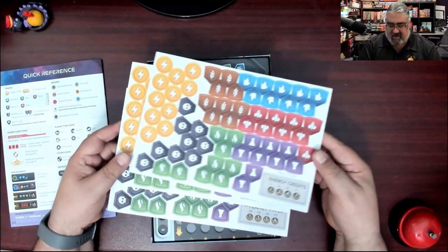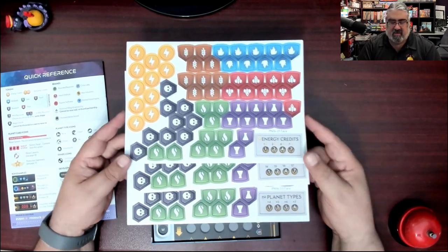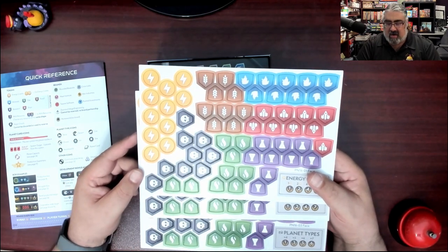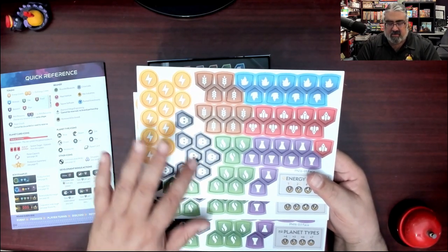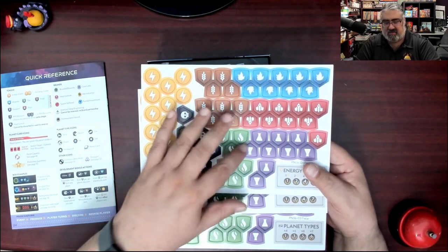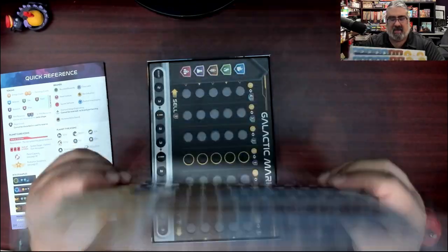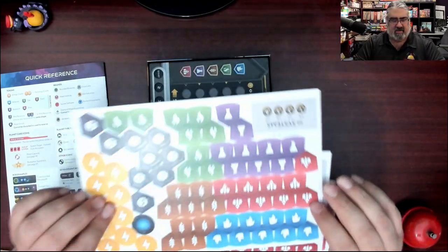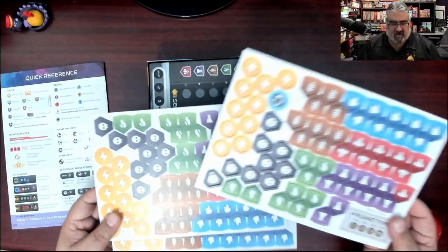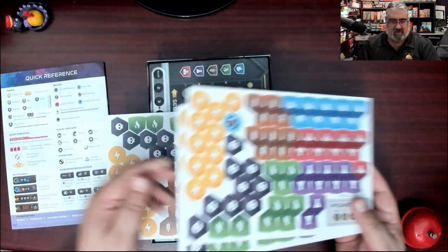We have three punch boards with various goods — I'm assuming things you're buying, selling, and trading. They have different shapes: there are skulls, lightning bolts, spaceships, science symbols, and probably energy. They are double-sided with pretty much the same thing on each side, except there's possibly a first player token — there's a robot token on one of these.